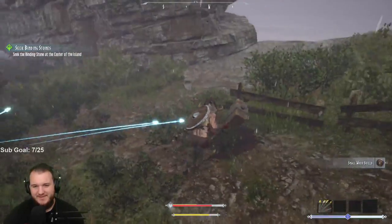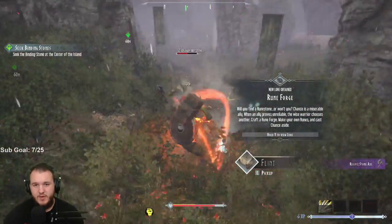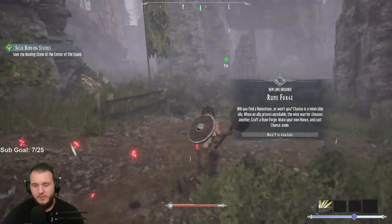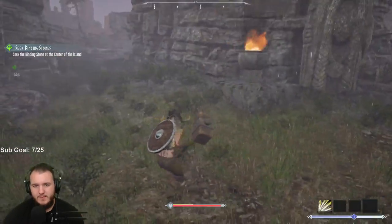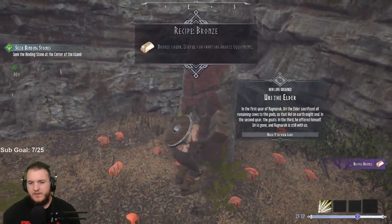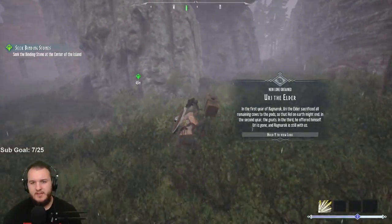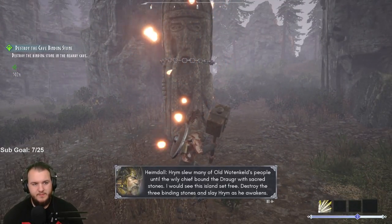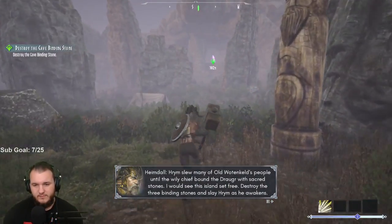You can toggle between throwing a weapon or a grenade - interesting. Got a shield. Stone axe. Will you find a rune stone? I guess we should probably keep heading towards the center. A lot of those lore objects give you recipes for items and also some lore which is neat. First year of Ragnarok: slew many of old Waltenkeld's people until the wily chief bound the Droga with sacred stones. But his presence still taints the land.